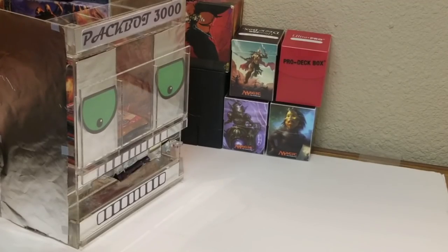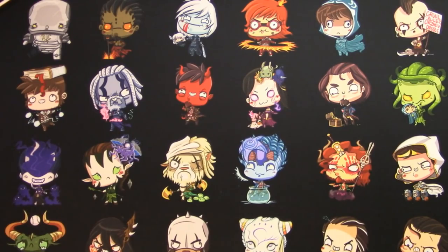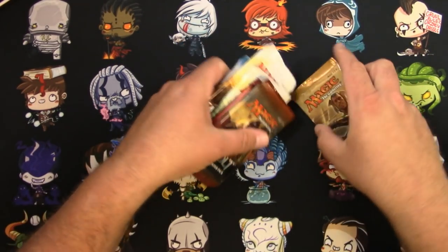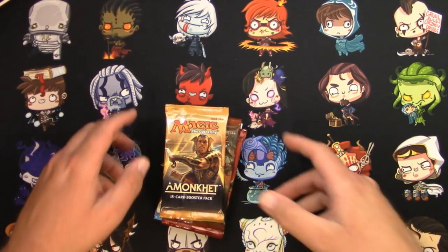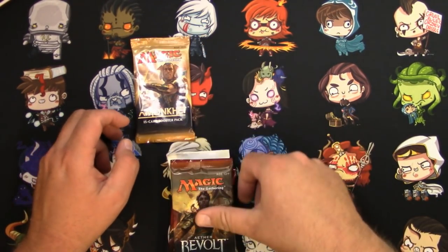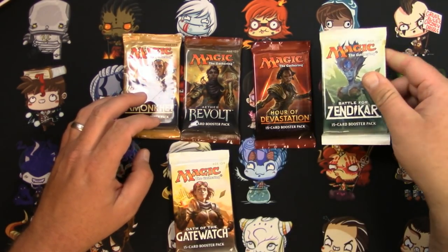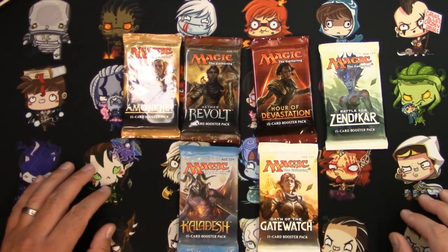Tragic. I have more packs for you to open. Is this going to happen every time? Probably. Well, what do we got? Amonkhet, Aether Revolt, Hour of Devastation, Battle for Zendikar, Kaladesh, and Oath of the Gatewatch.